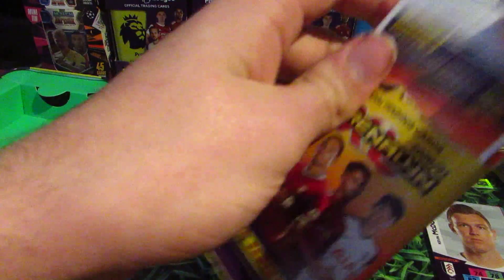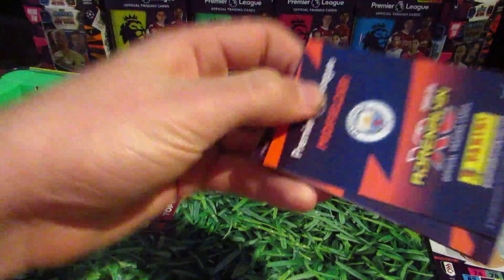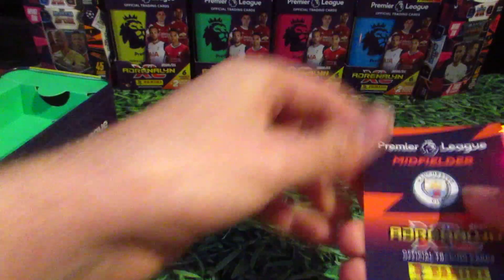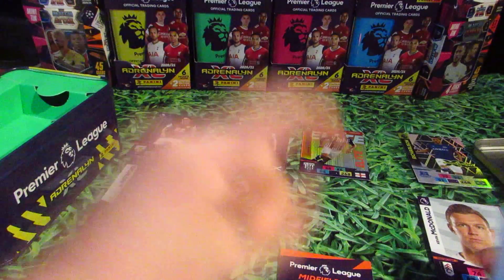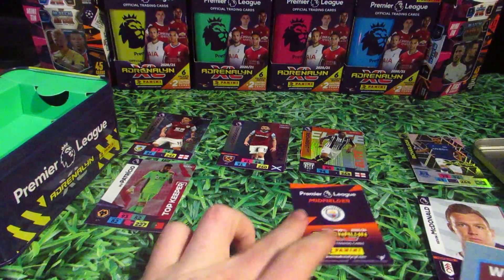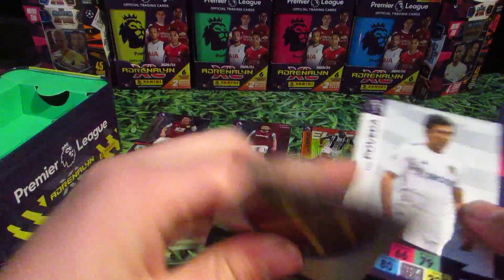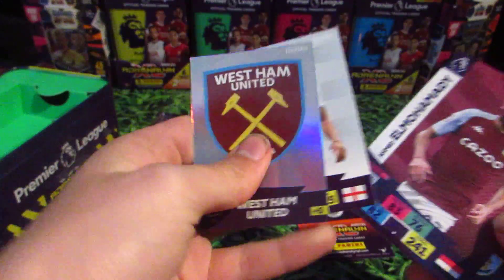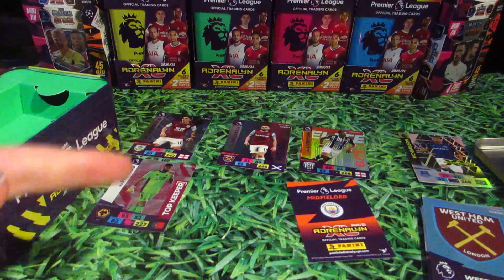Pack number 3. Hang on a second — is that what I think it is? We get a West Ham badge, Ian Poveda, Hamid El Mohamedy, Dwight McNeil and Marc Albrighton. We're going to leave that till last, just before we open the golden baller pack.